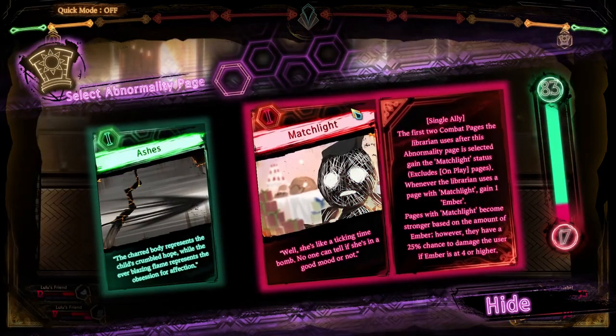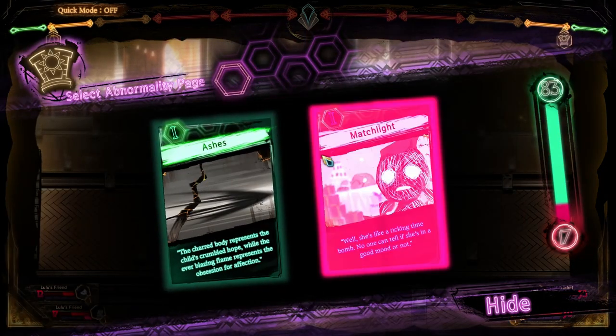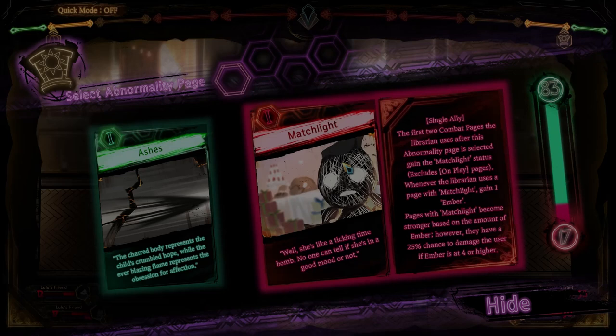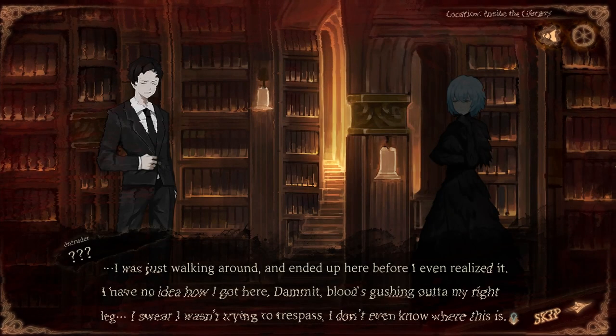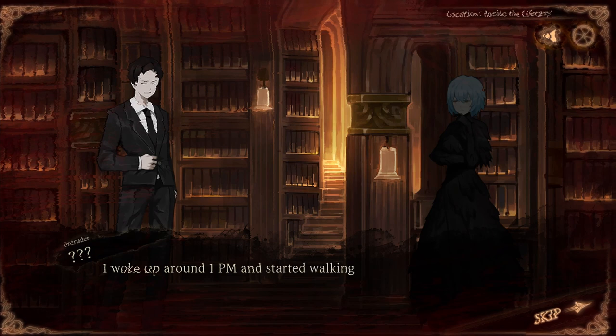However, if you are the kind of person that has issues experiencing stories out of order, consider yourself warned. Library of Ruina is a story of a guy named Roland who, on his way to obliterate the setting's equivalent of McDonald's, finds himself in a creepy library.